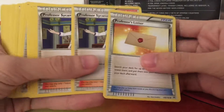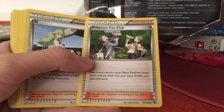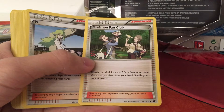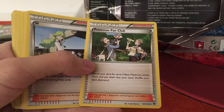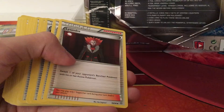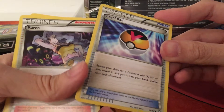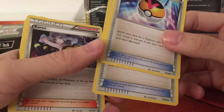Shana. Professor Letter again — for energy drawing. Sycamore — very useful. Birch. Pokemon Fan Club — it searches 2 basic Pokemon. So if you're playing a deck with only basic Pokemon, like my Snorlax GX which consists mostly of Snorlax, Darkrai, and Shaymin — it's all basic — if you need more Pokemon in your bench, very useful card. And another N — Promo N. Lysander. Level Ball.